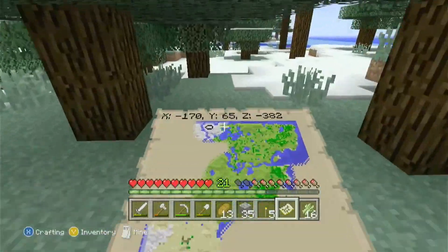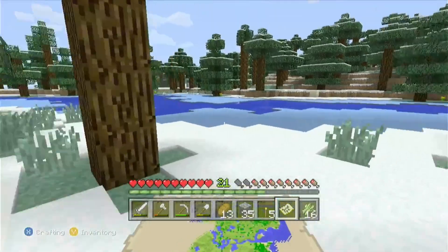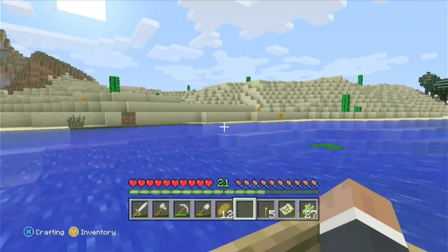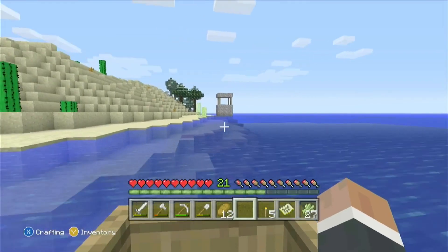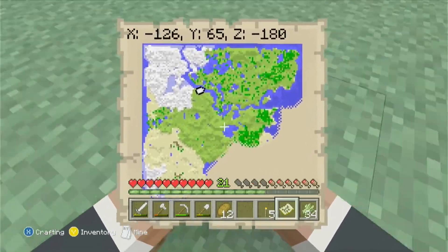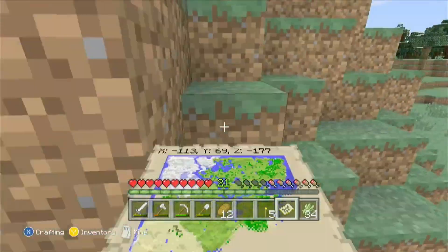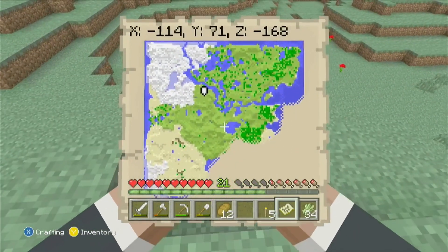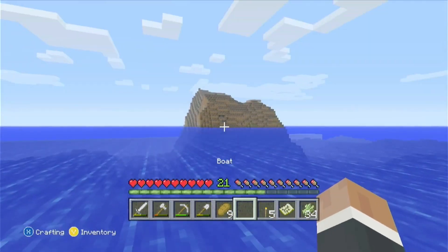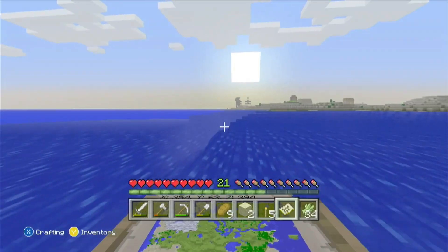Using a boat would make this faster — I'm in an icy area now so it won't help much, but once I'm out it'll speed things up. There's another well without a village — that's the second one I've seen in this world. Almost done with this area — just a few pixels — and there we go! A big chunk of the map is filled in now. Looks like there's a big ocean here, and a mushroom island over there — that'll make exploring fairly easy. And there's a village!